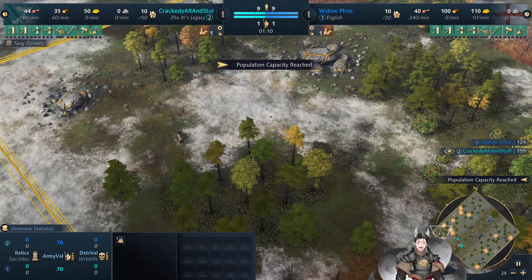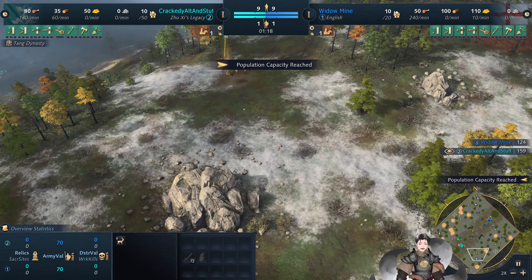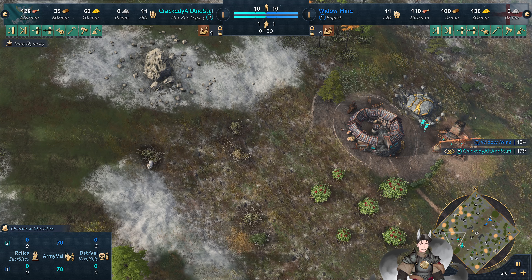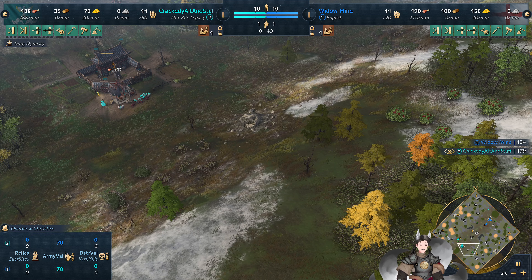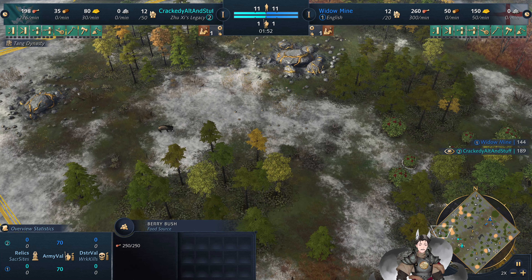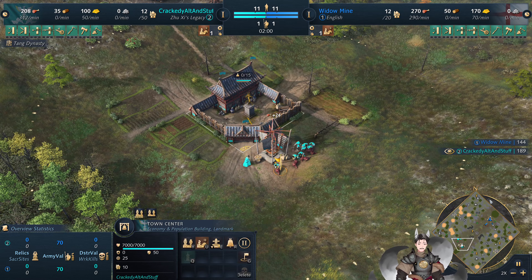Yeah, probably won't be able to slice the berries and the gold. Here is some deer — he can get two stone deposits and some wood. I don't see a really good spot for the Meditation Garden here. I'll give him food, stone, and wood. I think maybe right here would be best — that would be a decent amount of wood and gold. May slice a berry bush or three.